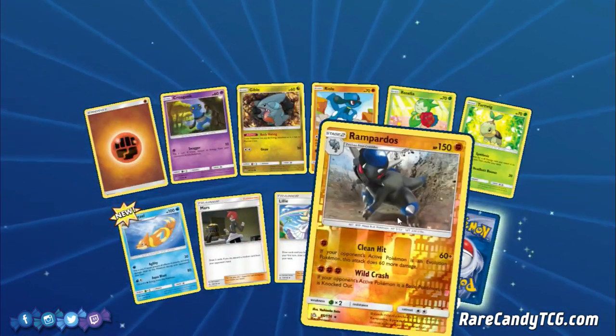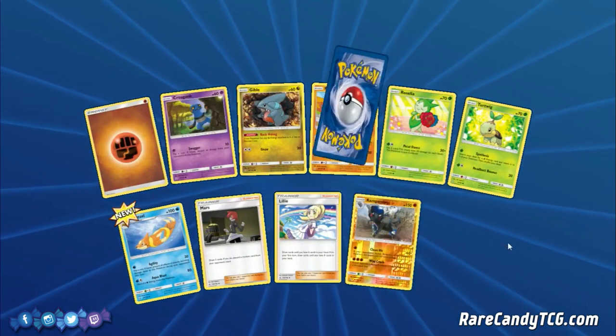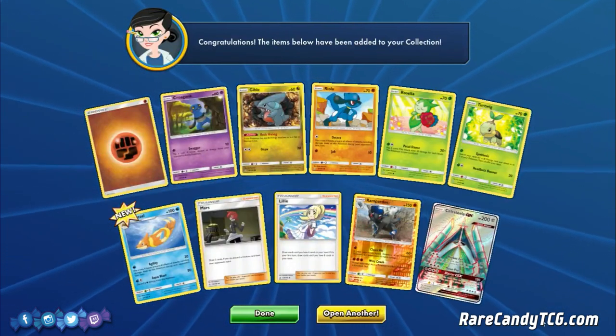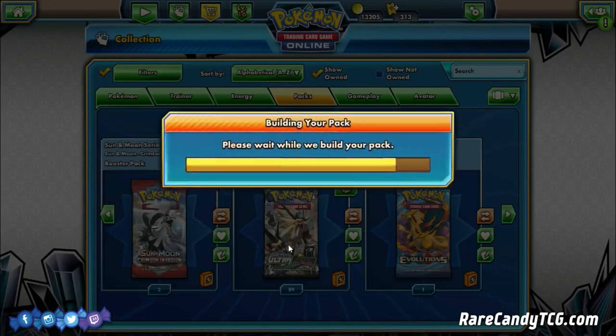We have Reverse Rampardos — that's actually another card I kind of want to play around with. I don't think it's too competitive right now, but definitely fun. And here we have a Full Art Celesteela GX. Like I said, I don't care too much about max rarity on PTCGO, but at least we got a GX.